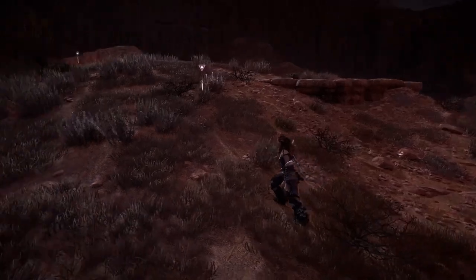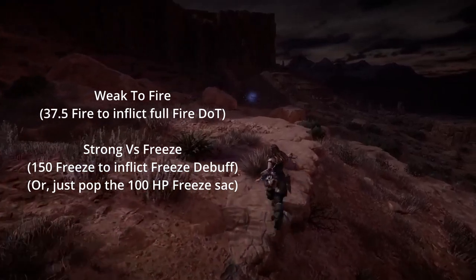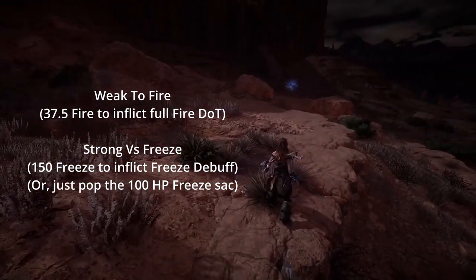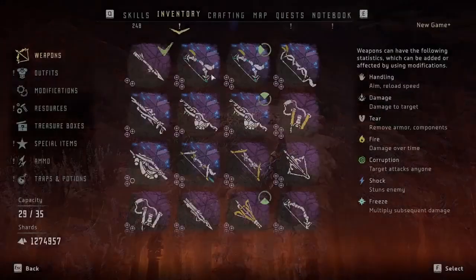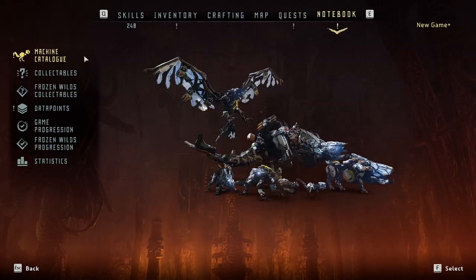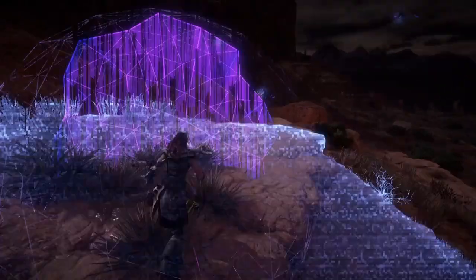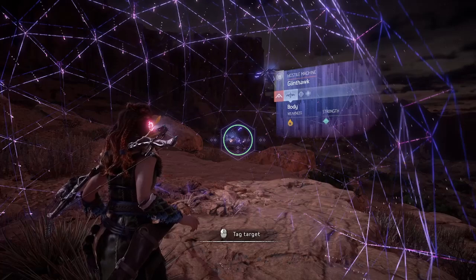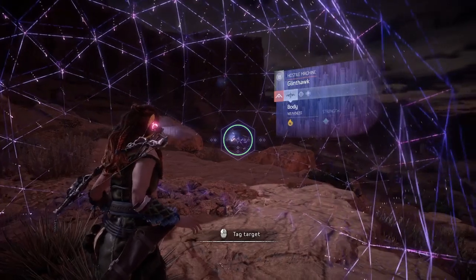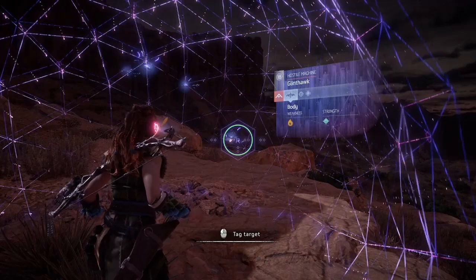Glint hawks are weak to fire, which is very useful for downing them, defeating them, doing damage, and crowd controlling them. They are strong against freeze — generally if a machine has a sack of a certain element, it's strong against that element, but you can still inflict the freeze by popping the sack.